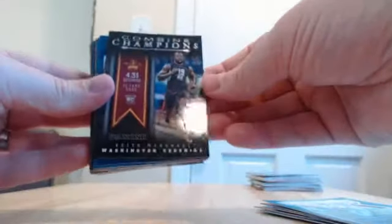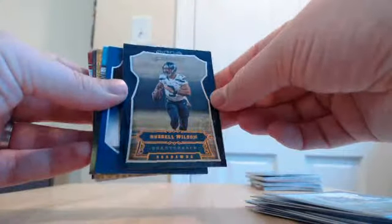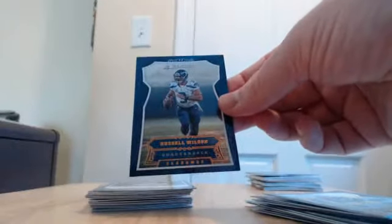Base. For the Redskins we have a Keith Marshall combine insert rookie. For the Seahawks we have a Jaron Reed base rookie. Dummy card. Base. We got a Russell Wilson refractor for the Seahawks.